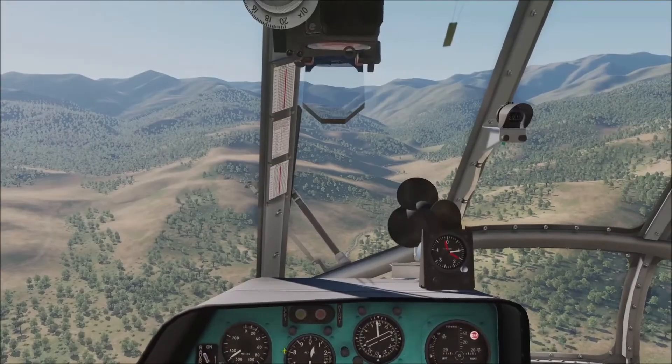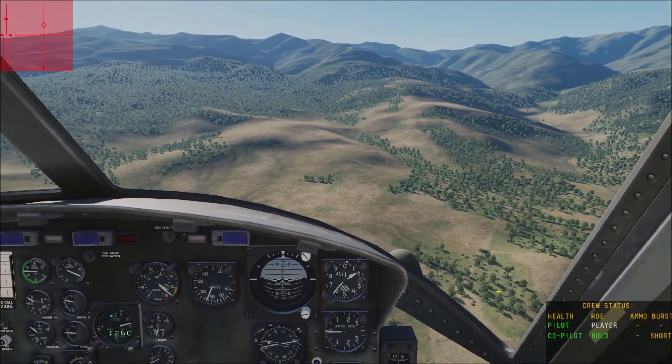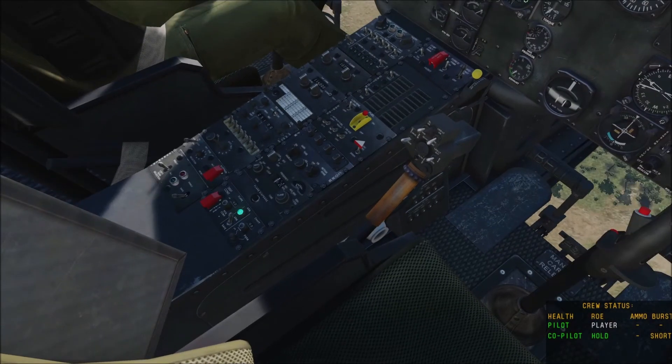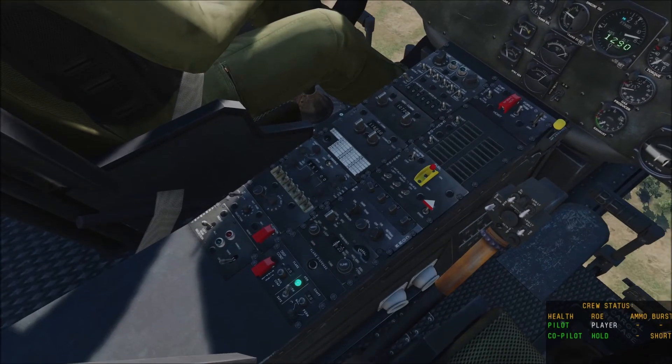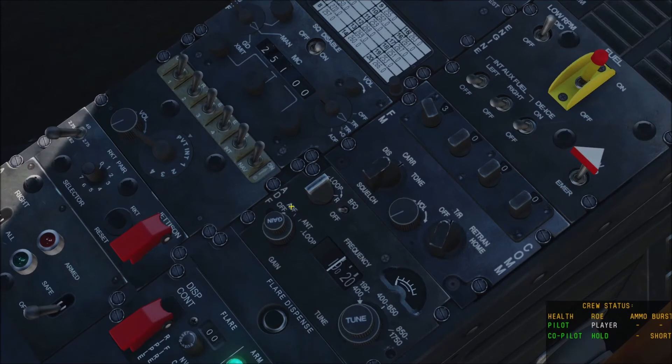Now we're back in the Huey where we'll be doing the ADF. Same idea, same frequency — 336 — and the ADF in the Huey is going to be on our bottom left side. I'll take the pilot body out and slew us to the left. The knob on the very bottom left we're going to turn to ADF — automatic direction finder. You'll hear a squelching noise when you do it in the airplane. Once it's on ADF we'll have to tune in the channel.